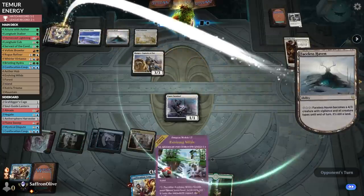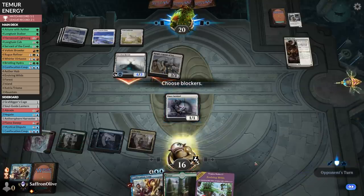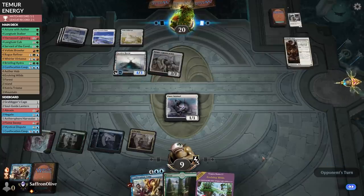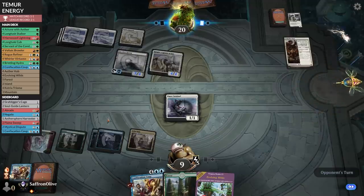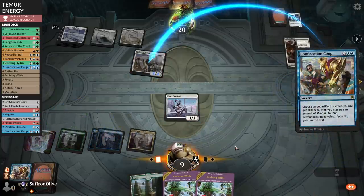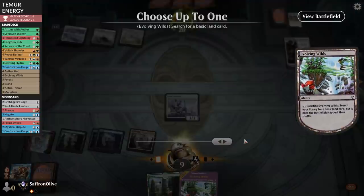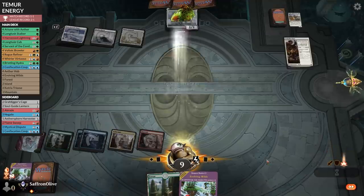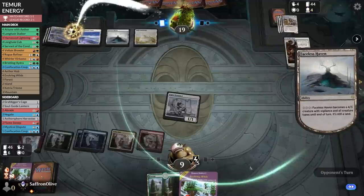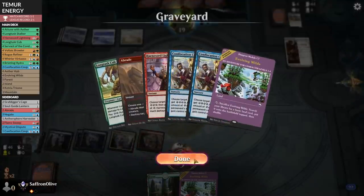Opponent plays a land — here comes the beats. Can we draw a threat, Magic Gods? Opponent goes attacking, hits us, no blocks — down to nine. Opponent levels up Paladin Class. We can Confiscation Coup the Ranger but they just sack it. We thin the deck but draw way too many lands. We hit for whatever we can — I think we're in trouble. We've drawn way too many lands — somehow only managed to draw a single Longtusk Cub in a deck full of creatures.